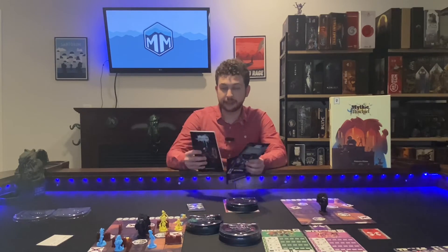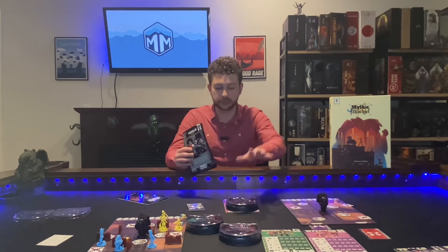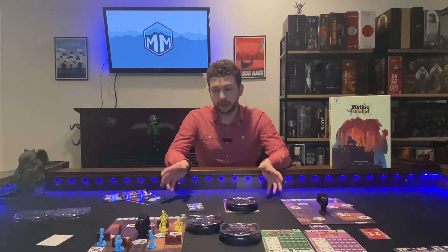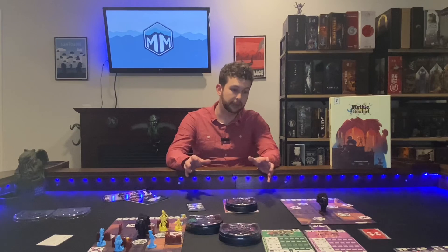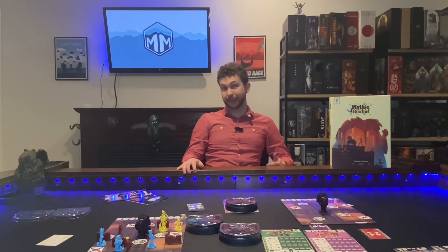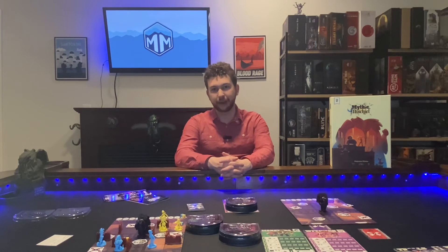The rulebook is clear, concise, and has illustrations that help you understand what you're doing. There are also nice additional leaflets that lay out the abilities of the expansion factions — the Trolls, the Witches, and the Ghosts — that Ivy Studios was kind enough to include. My personal takeaway is that this game is great because it's simple to teach. It's very easy to learn and understand what you're trying to accomplish: move yourself, move your opponents, move the terrain, or move the Tome Keeper, and try to get points. Yet it's a very difficult game to master because there are so many changing elements, which keeps things fun, engaging, and fresh. I'd encourage you to check out Mythic Mischief if you're looking for an abstract strategy game to add to your collection.